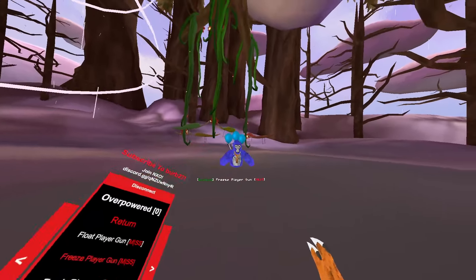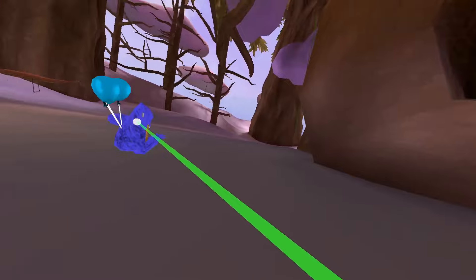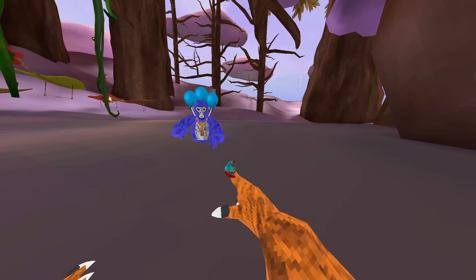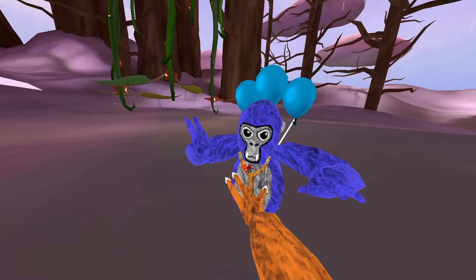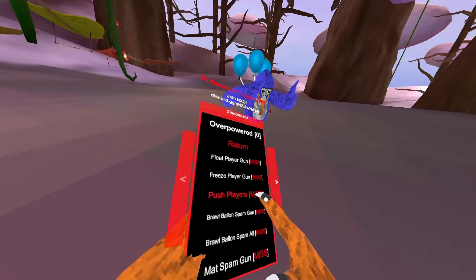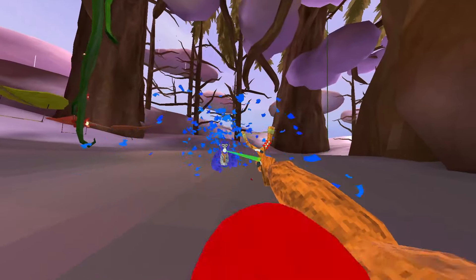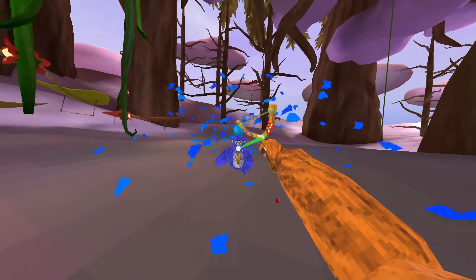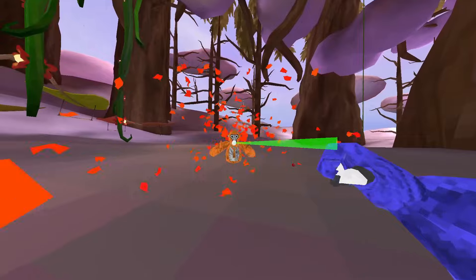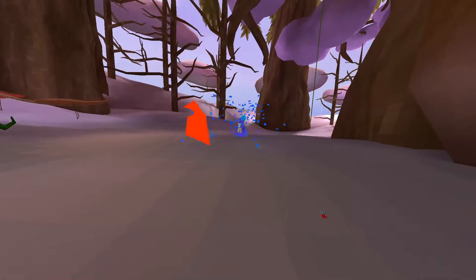Freeze player gun — if they stand still I can just make them not move at all. Push players — if I put this up to him it pushes him. Balloon spam gun — that's really cool, you could just win every round without needing to grab the balloon. Broom spam all just spams everyone with brooms.